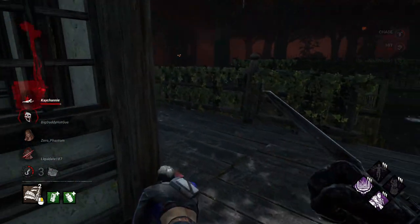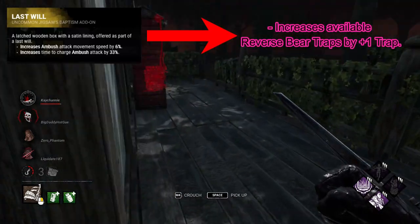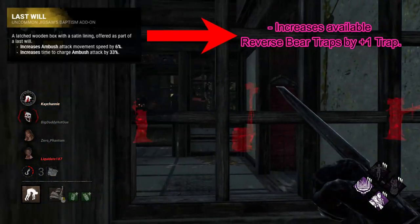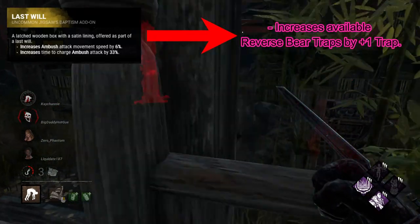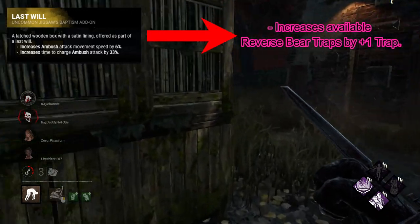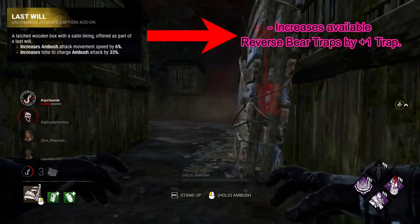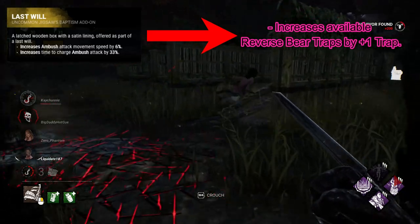Another new add-on is Last Will, which is reverted back to its original effect of increasing available reverse bear traps by one. This should always have been this effect — the entire point of Last Will is referencing the scene in Saw 6 where there is a box containing John Kramer's last will, which has a reverse bear trap in it if he dies. It's not that hard — it fits perfectly.